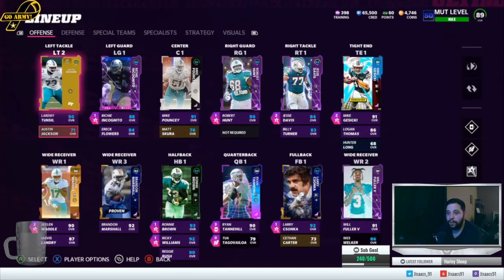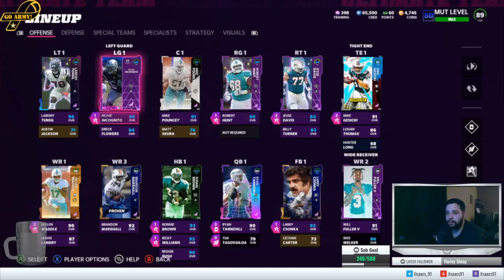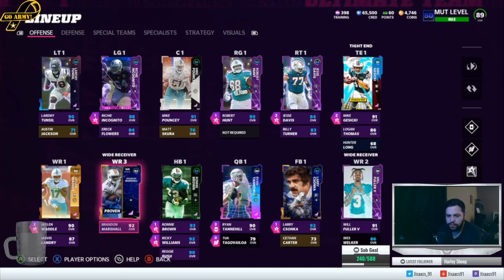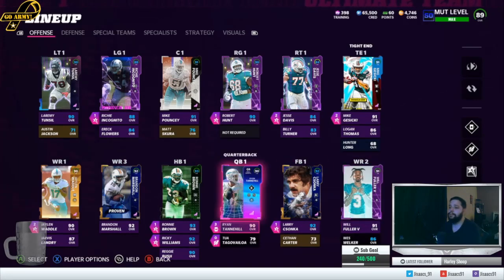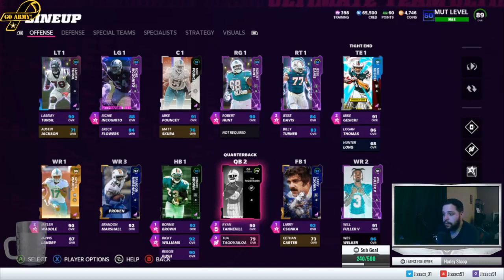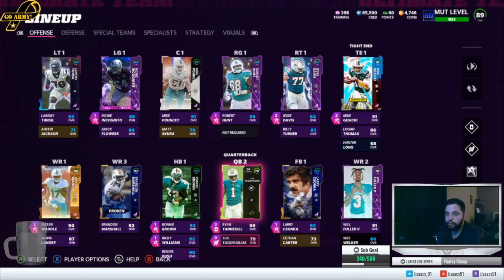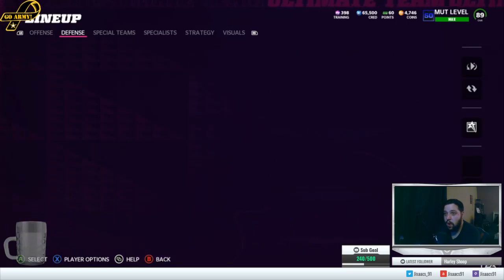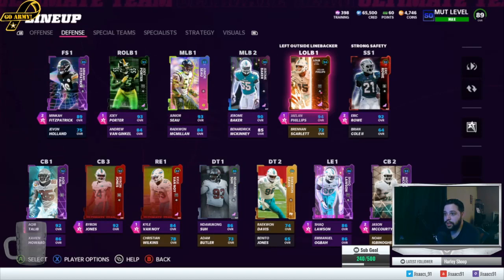Those are the only upgrades. Brandon Marshall's card was going for 600, Fuller was another six to seven hundred — I'll get the reduxes when they come out. Tannehill still gets the job done. No Tua — don't know why they'd rather give us a right guard instead of Tua, but it is what it is. That's everything for the offense: Joe Becca, Billy Turner, Jerome Baker, and Jalen Phillips.